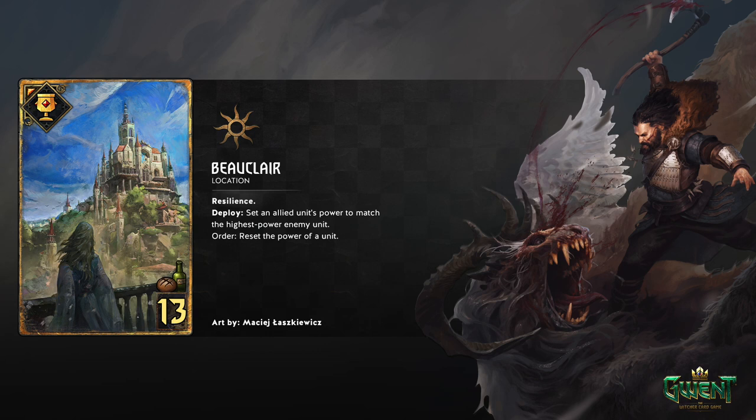Deploy: set an allied unit's power to match the highest power enemy unit. So you can pick anything you want. The way the deck seems to be functioning is you're using stuff like Nilfgaard Unites to buff up your opponent's stuff, and then you can use that to copy it and reset it with Beauclair. Though you're going to have to tech in stuff to play around Defender.